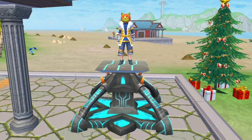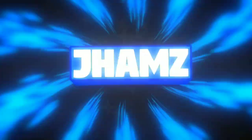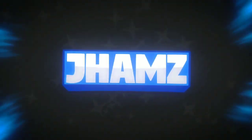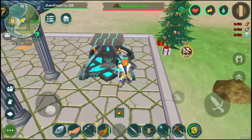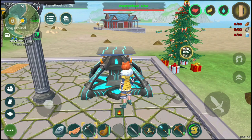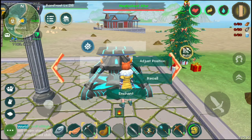Hey guys, Jumps here and today we're going to talk about the Enchant Altar and how to use it. The Enchant Altar is the thing you use for enhancing your weapons — for armors and helmets you have to use other things.